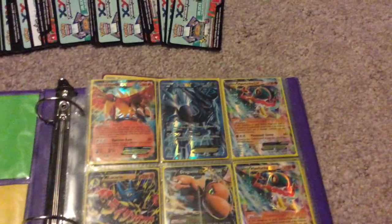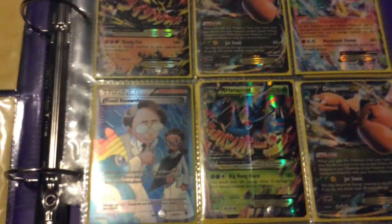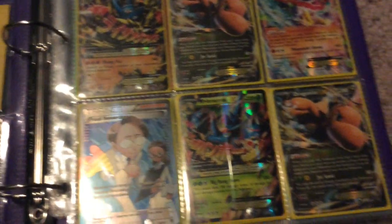Same with the Howlucha — but they're not as common in my videos. So yeah, Howlucha, Dragonite, Mega Lucario, full art Researcher — I don't like those either, so I'll trade those for cheap.